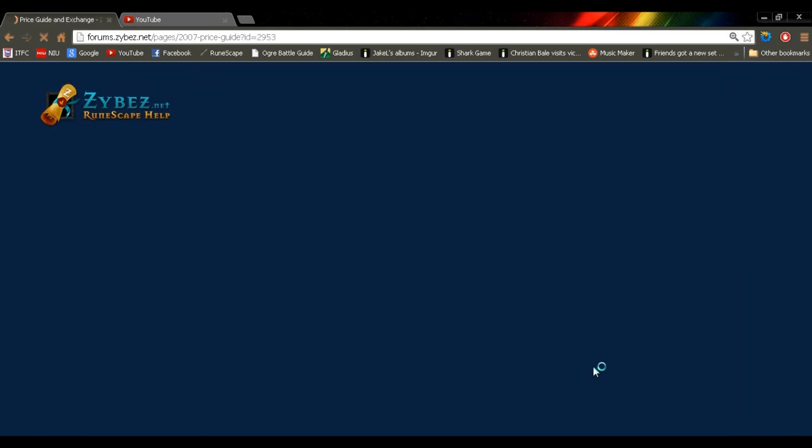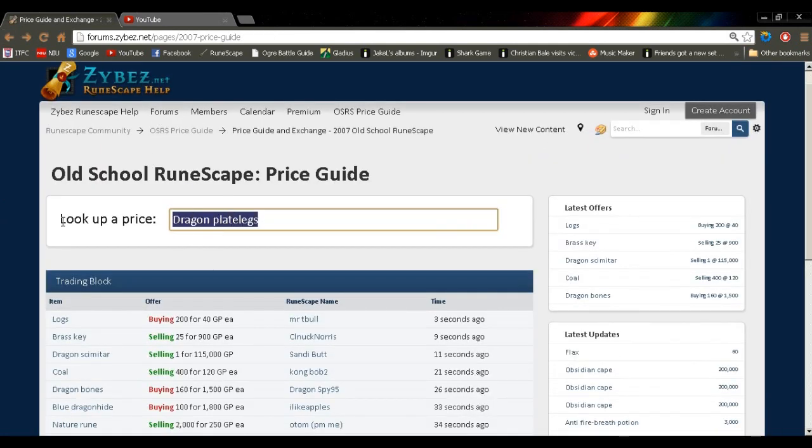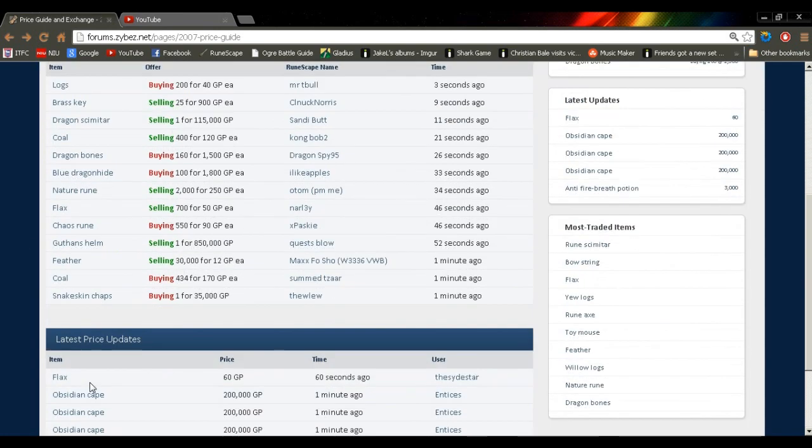The obsidian cape is now 200k or 150k — there's an offer over there for 200. This means a lot of really good things for us because we can have an updated price guide. Now this isn't official or anything like that. Feel free to sell whatever you want — this is just if you're looking to skill and you might as well know what the price is, or the ballpark, for what you're going to be buying or selling. You can use the trading block for that too. It's really good guys, I hope it helps you out.